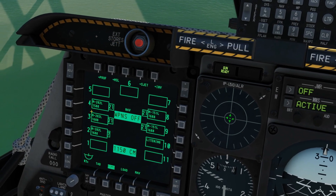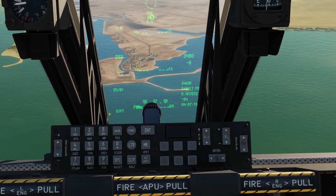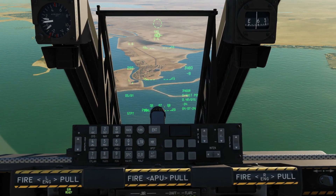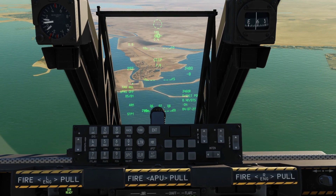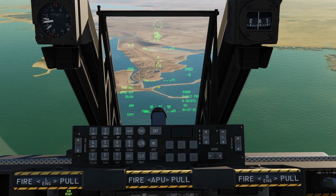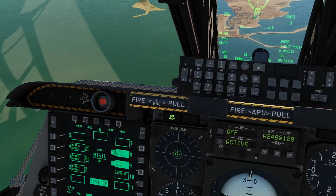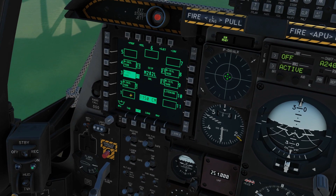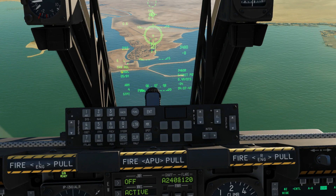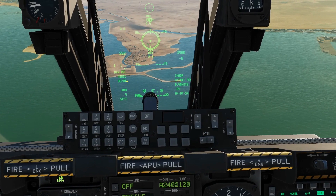To select the weapon and correct master mode, we can either click that OSB or do it via the HOTAS. Ensure the HUD is SOI — we can tell because there's an asterisk there. Press the master mode control button: once for guns, twice for CCIP, and we're going to fire this in CCIP. We can select the weapon with DMS left and right. DMS left gives us the M151, which is not what we want. Checking the display, we want station 4 — we've got M282L, so correct station, correct weapon. Manual release: the weapon is essentially ready to fire.